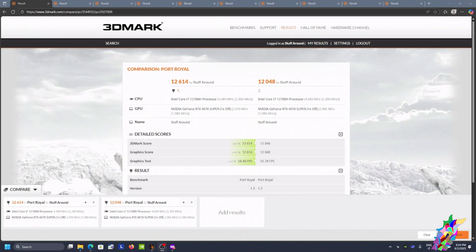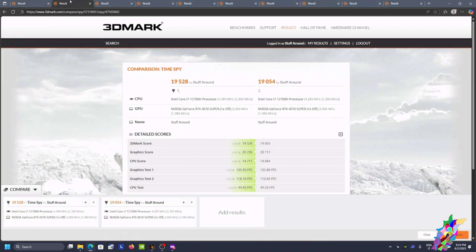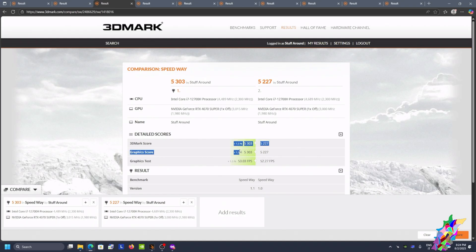A quick comparison between the Razer Core X on the right and the ADT-Link UT3G USB4. Usually in synthetic benchmarks like 3DMark — for example Port Royale — there is an improvement between 0% and 9–10%. In Port Royale I managed to get an improvement of 4.7%. In Time Spy, for the graphics score, an improvement of 3% to 3.7%. In Speedway it is negligible, only 1.5%. The same is true for Steel Nomad.